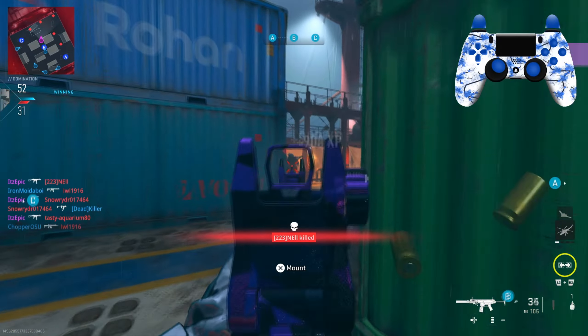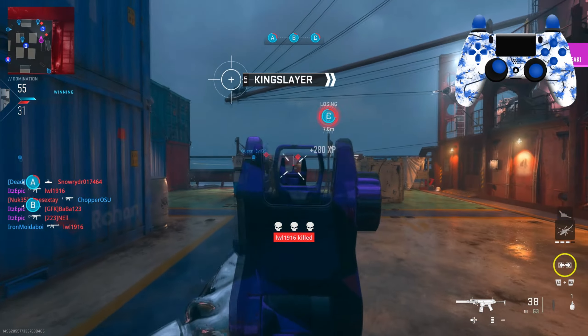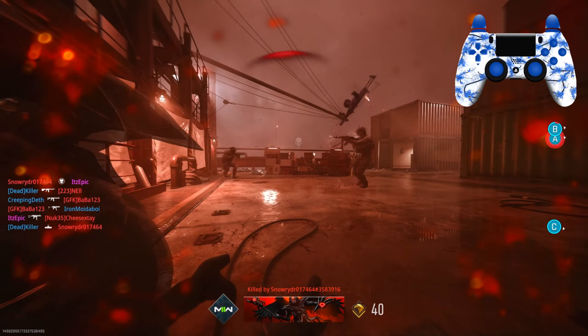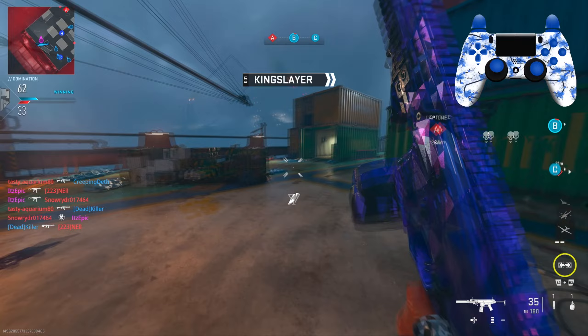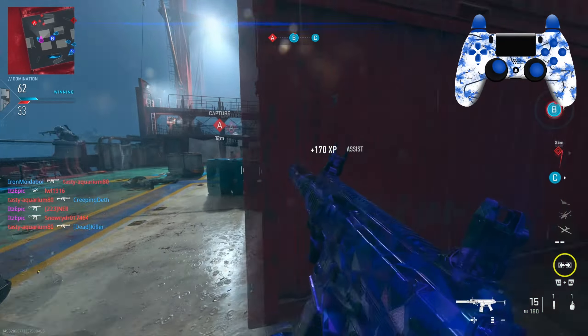I'm going to try and get the Warzone blueprint for the Lackman Sub soon, so I'm going to make a Lackman Sub class setup soon. I low-key want to try and make a no-stock class setup just so it has really fast movement.